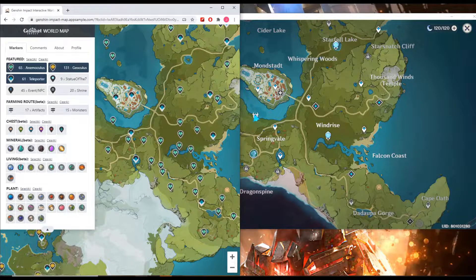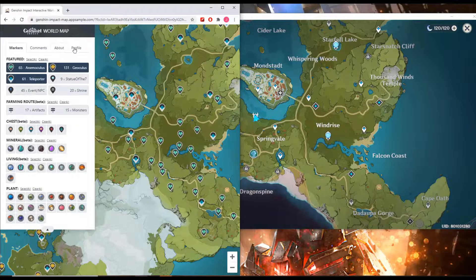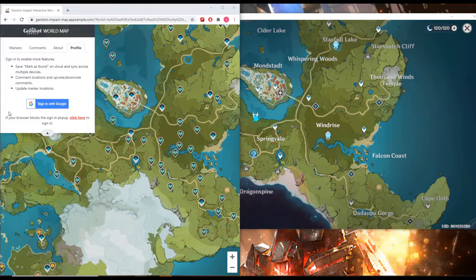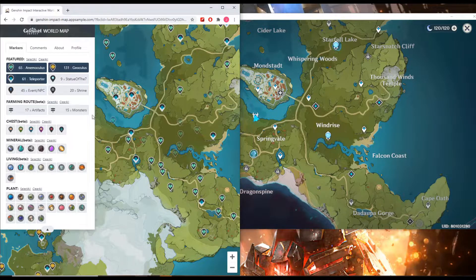The beauty of this interactive map is that when you log in, you can actually track your own progress while finding collectibles. When you open the interactive map site, go to Profile then log in with a Google account — it doesn't need to be the one you used for the game, any throwaway account works. It's just used to track your progress. Once logged in, it shows how many items you've found.